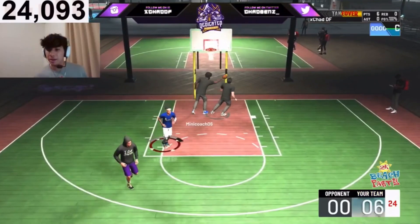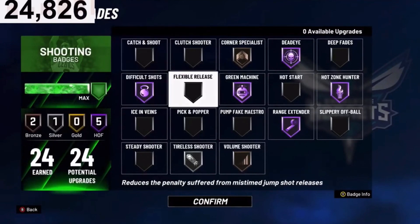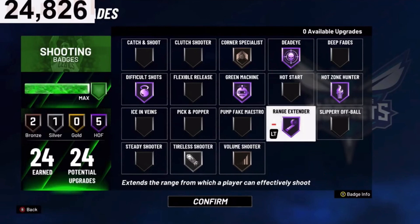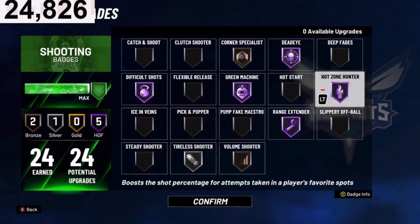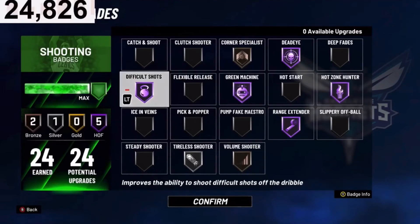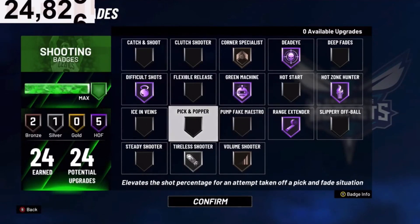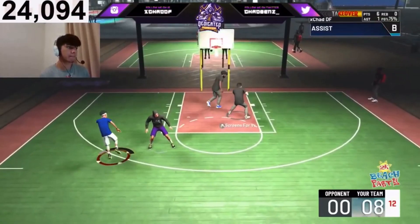The best badges to go with are the five Hall of Fame badges I have right now. The order I'd go in: your first shooting badge should be Range Extender, then number two and three are Hot Zone Hunter and Difficult Shots. If you have hot zones, put on Hot Zone Hunter; if you don't have hot zones but shoot a lot of fades, put on Difficult Shots. These badges are imperative to shooting and winning games in NBA 2K21. Don't put on badges like Catch and Shoot — the Hall of Fame badges I have are literally necessary to win and shoot well.